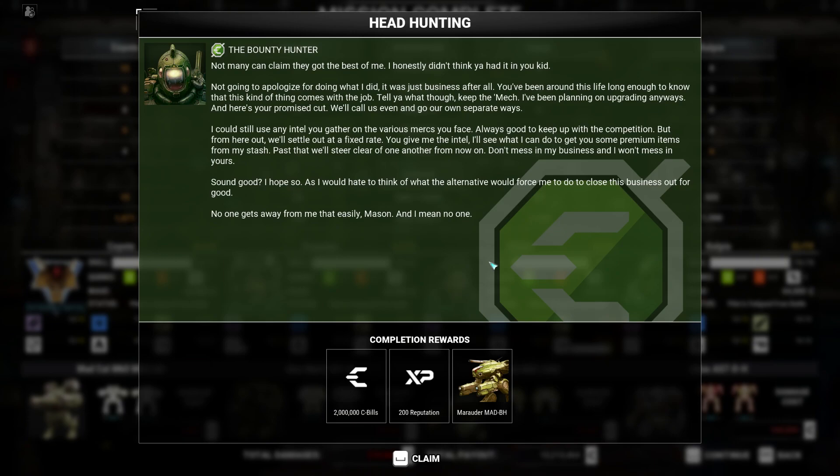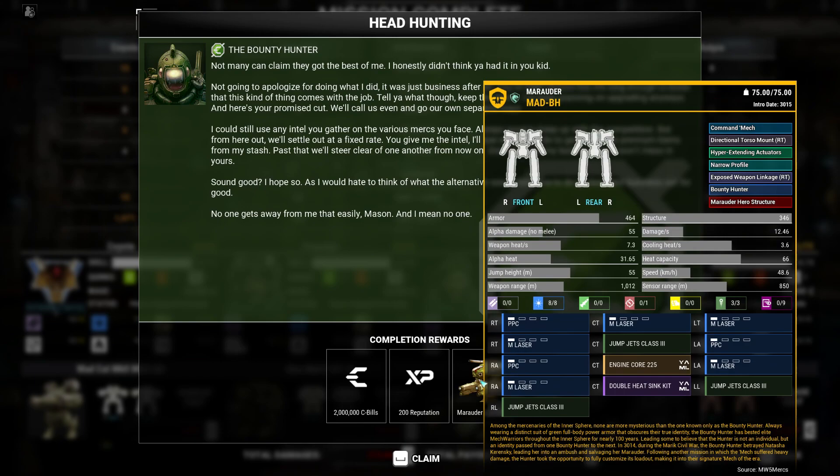Not many can claim they got the best of me — honestly didn't think you had it in you, kid. Not going to apologize for doing what I did — it was just business. You've been around this life long enough to know that this kind of thing comes with the job. Keep the mech — I've been planning on upgrading anyway. Here's your promised cut — we'll call it even and go our separate ways. We'll see. I could still use any intel you gather on the various marks you face. From here out we'll settle at a fixed rate — you give me the intel, I'll see what I can do to get you some premium items from my stash. Past that, we'll steer clear of one another. Two million C-bills and a mad BH — we'll go give that a look in a minute. Kill Manticore — I'll take the 1.5.